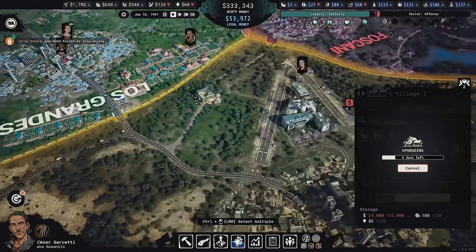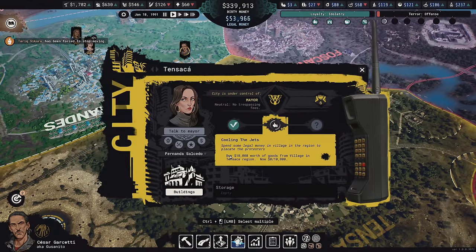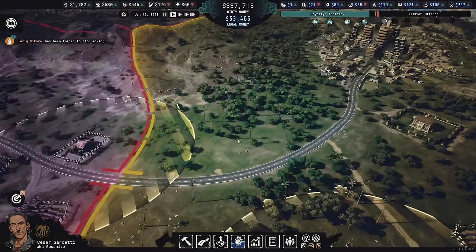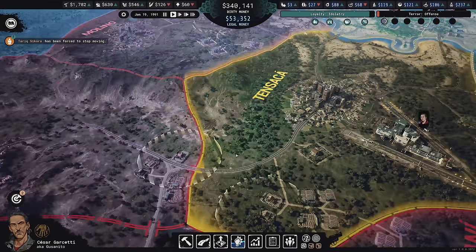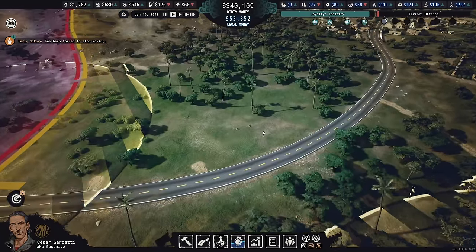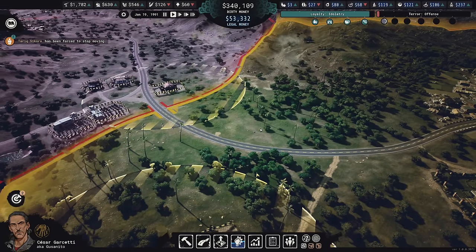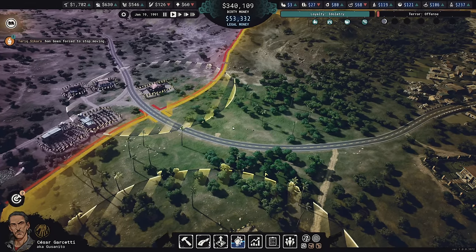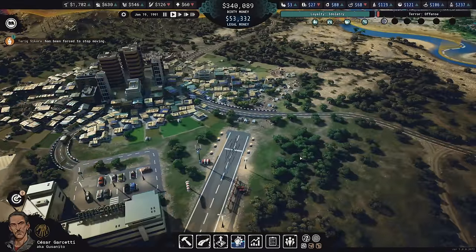We're upgrading this village because Tensaka wants us to purchase ten thousand dollars worth of goods from it. I need to please the people. The third objective is to get rid of the gangs, which I've already done. Also, this building over here — Santa Rosa came and burned it down with 11 strength. I didn't defend it, which is fine.